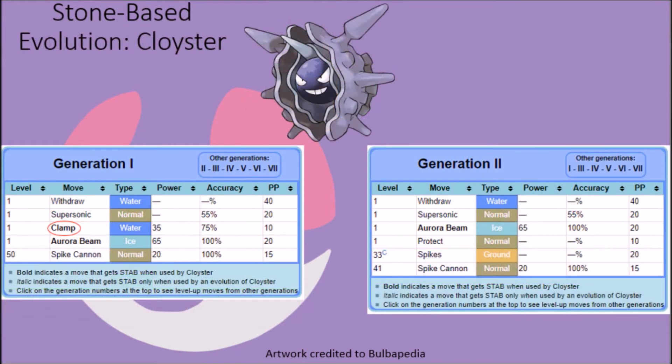Cloyster originally had access to the Clamp attack right away in Generation 1, but because the move was normally only learned by Shellder at a level notably higher than what you could acquire one at in that generation, it was removed from Cloyster's moveset starting in Generation 2, so as not to grant it early access to a move that normally would require a bit of training to get out of a Shellder.